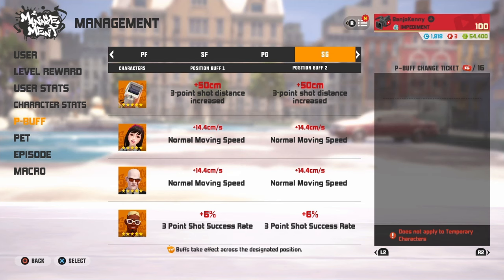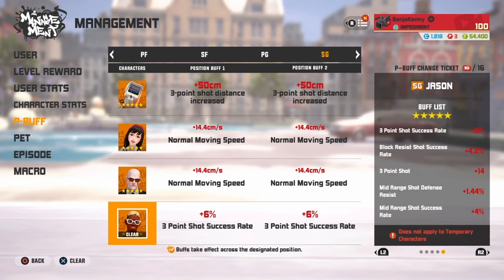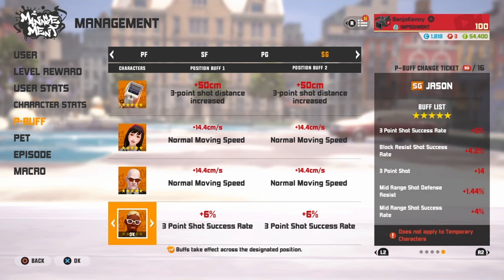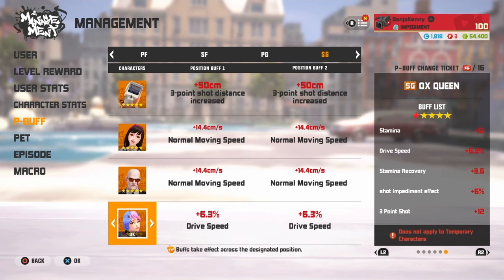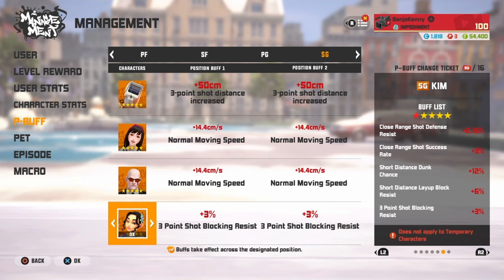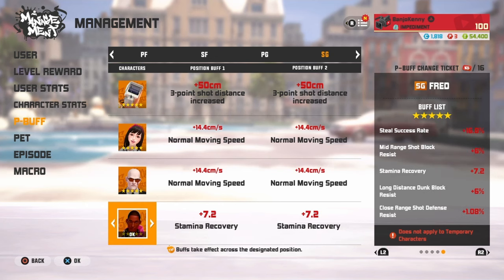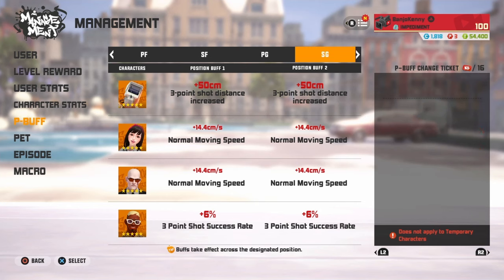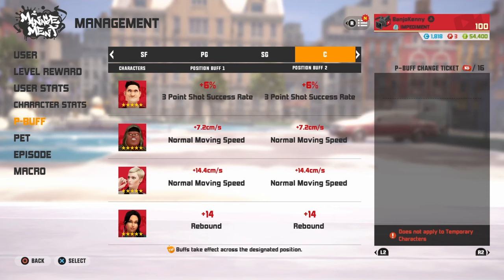For my shooting guards — MC with shot distance increase, then Rin and Walker movement speed which makes you really really fast, and then Jason with double three-point shot. The rest have speed, three-point shot drive speed, three-point shot blocker resist, and three-point success rate — pretty normal stuff. Except for that Fred p-buff because his is horrible.